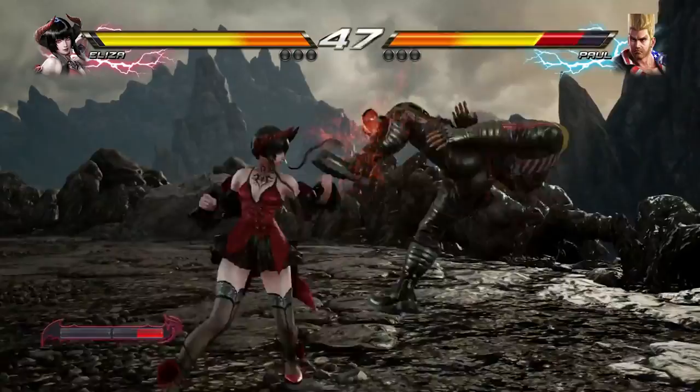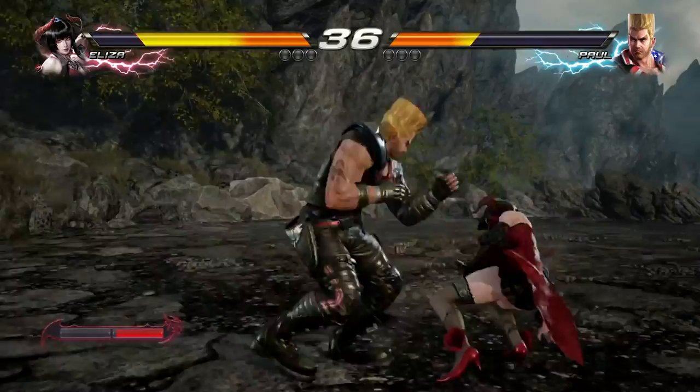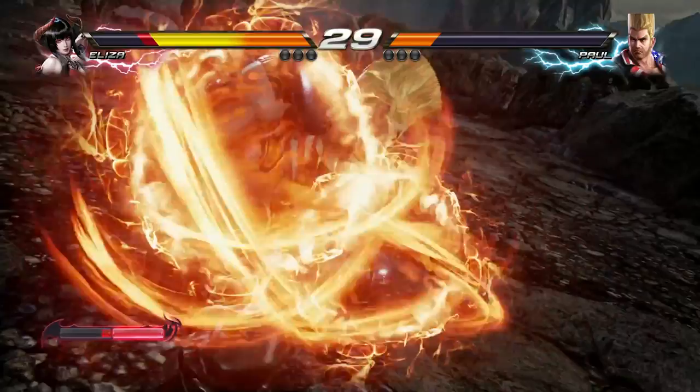When your character glows red at low health, you actually do more damage, so you have a higher chance of coming back. There are two particular types of move: a Rage Art and a Rage Drive. A Rage Art — once you're in Rage, just hit both punches together at the same time and it does this ultra powerful attack. That's the Rage Art and it'll start an auto combo. Super powerful move.